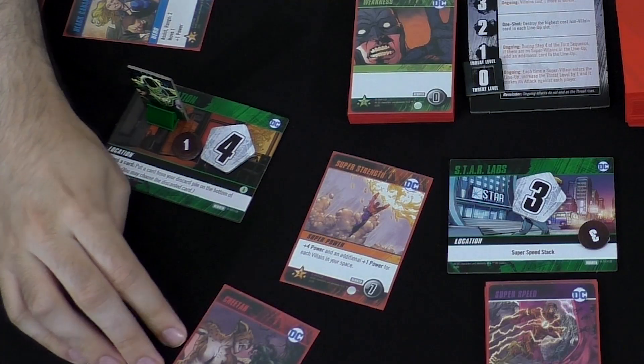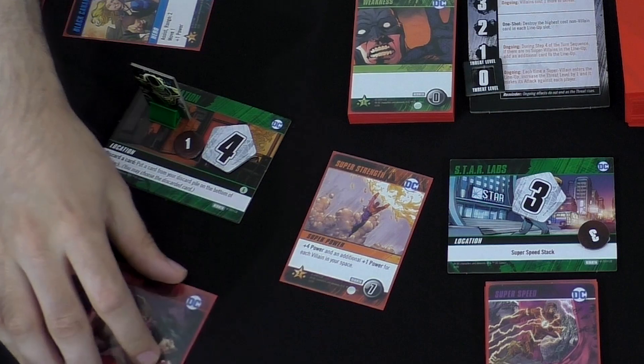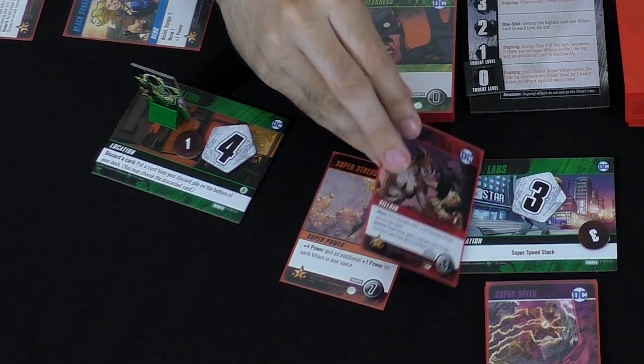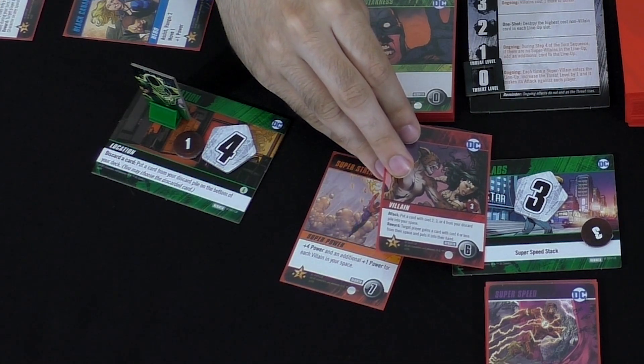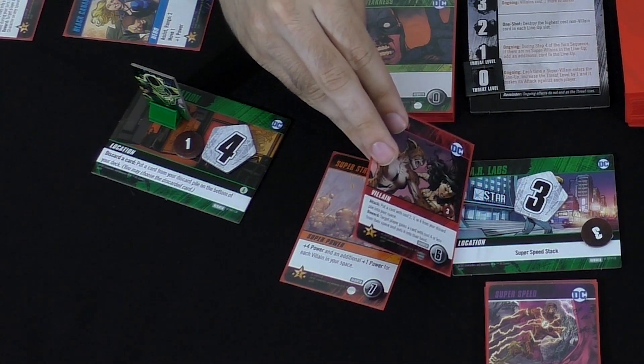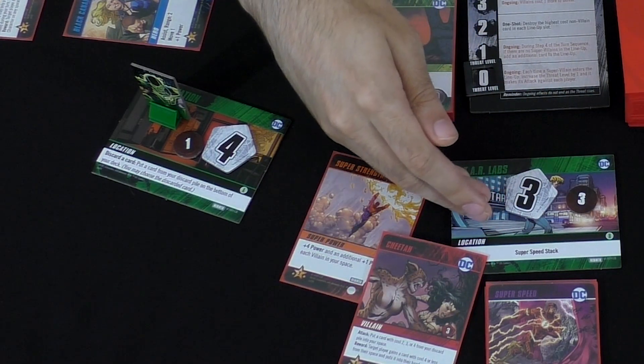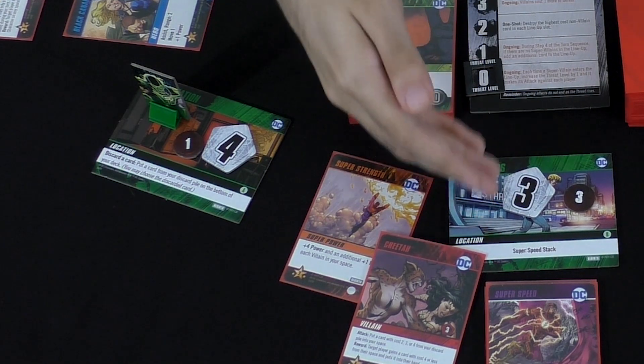If you're in a location with a villain, they will attack you — it could have a different effect. You can use a defense card, similar to the way the other games have worked. They're also going to be moving around the board, trying to reach specific locations according to the number on their card. If they make it to their location, that's bad, because they're going to be able to attack everybody on the board, not just the people on their space. They'll also eventually try to cause damage to that location — you can see there's a damage token right here — and if the location takes too much damage, it'll be destroyed.